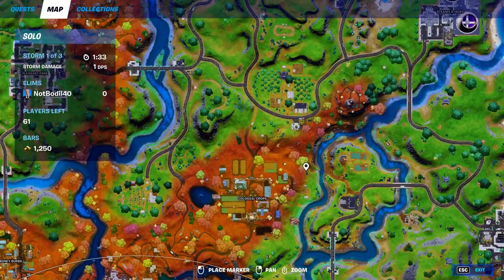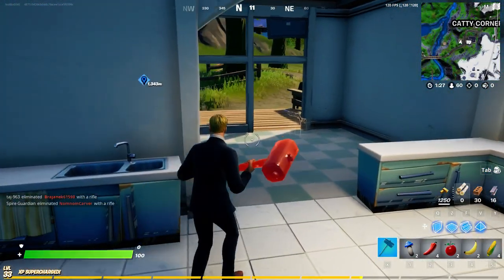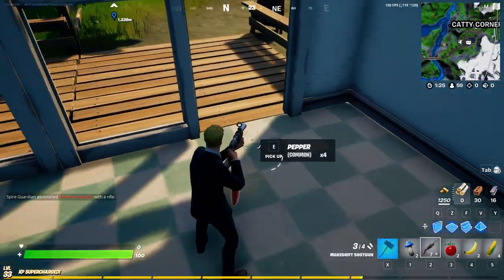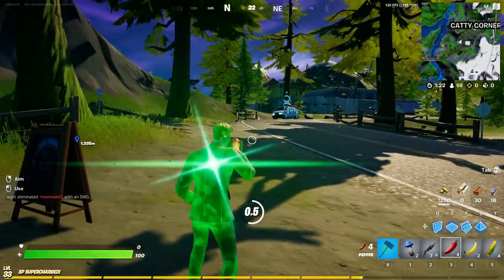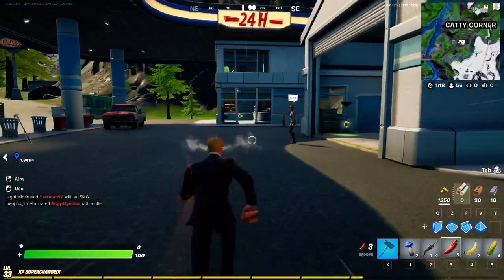An extra location is Frenzy Farm — there is one box in front of Frenzy Farm that contains a variety of fruits just like this. We're about to go show you one more box, an extra location. Let's just eat the pepper — and if you guys didn't know, this is what the peppers do: they make you super fast.